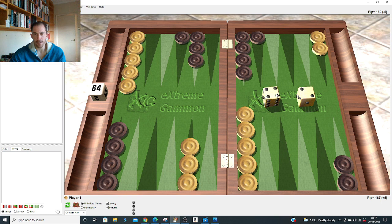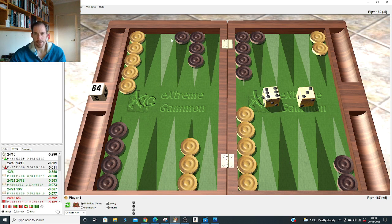Double one after the 4-1 slot: slight difference from the 2-1. After 2-1 it was right to make the seven and six, but after 4-1 it was marginally better to hit. Six-five: obviously run all the way. Six-four: hit and run, nothing else. Six-three: I think it's right to run all the way to the 15 — it duplicates threes so nicely, escaping one man when you're about to be primed.